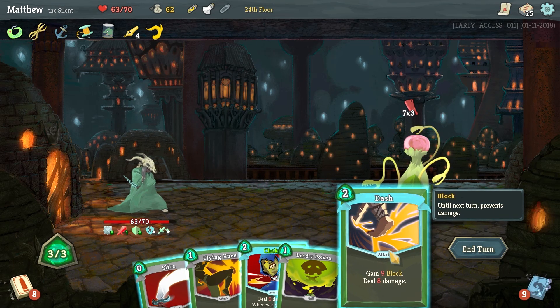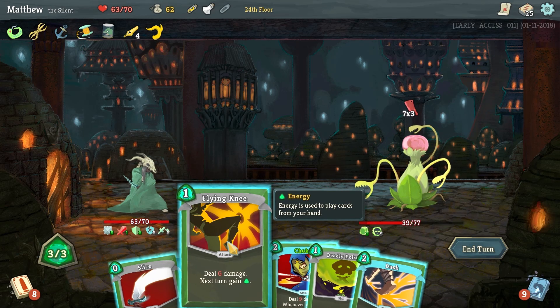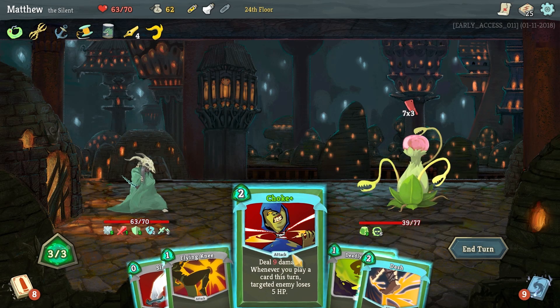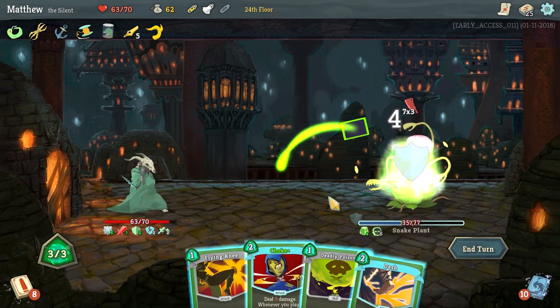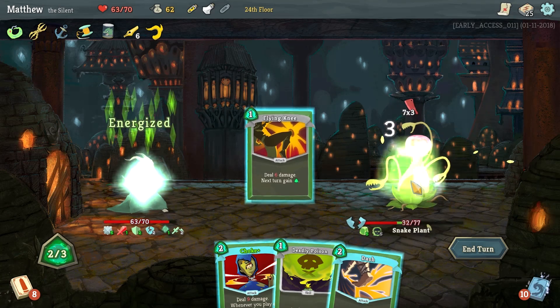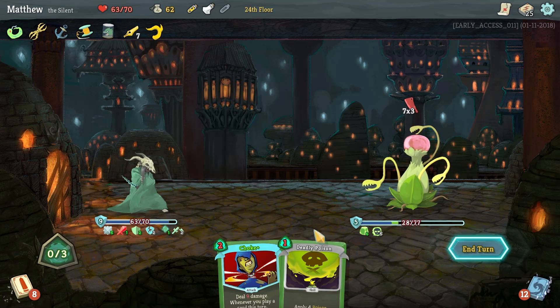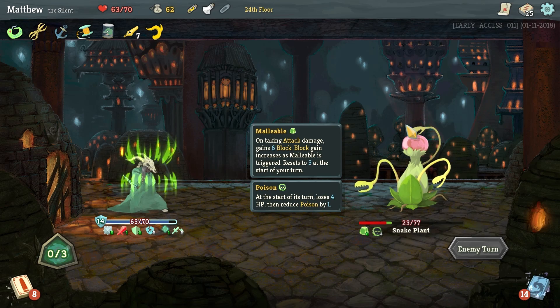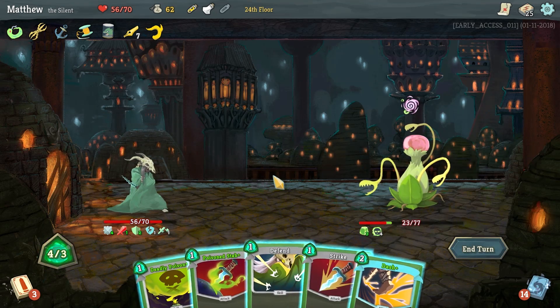We'll get 9 block from that right there. He's got 21 going out — we need to figure something out. This is a good turn to run Choke: 9 damage from Choke, 6 from there plus 5, so 29 total. That'll almost get us there but not quite. Instead I'm going to run Slice, Flying Knee so next turn we get more armor, and Dash to get at least a modicum of armor up so we don't eat this hit as hard. Sometimes you take damage in this game — there's no way to work around the cards when they don't cooperate.